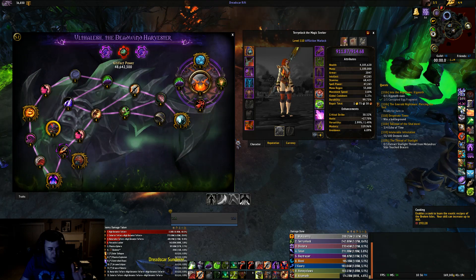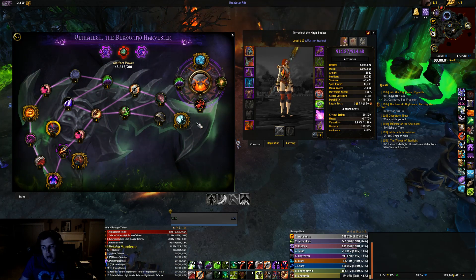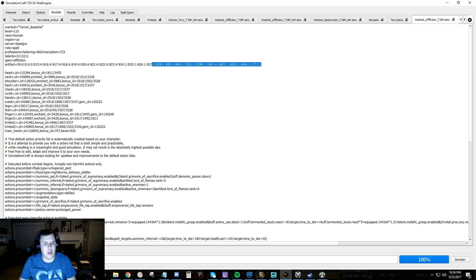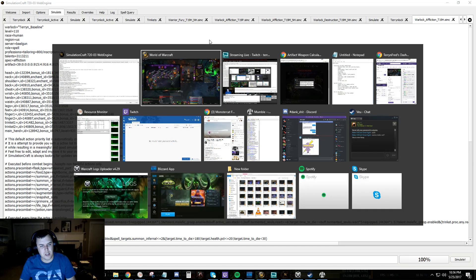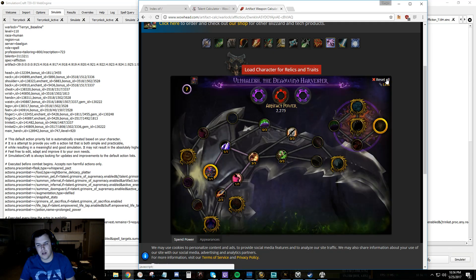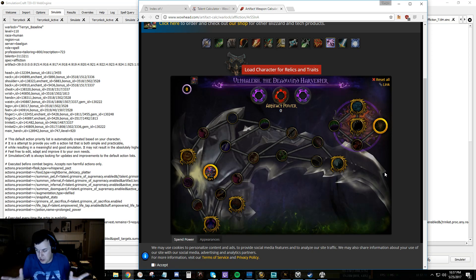This is really hard. Why is it so hard? Because in SimCraft, you have this giant string, and nobody knows what it does except for one place — Friendly Neighborhood Wowhead. So how do we do this? How do I identify what to do with this string?